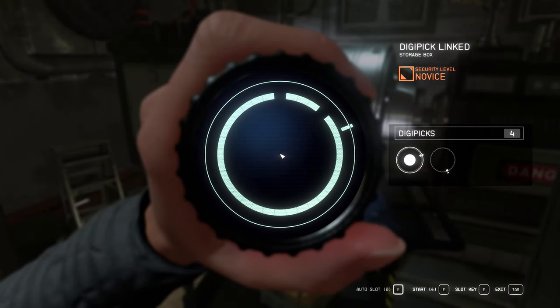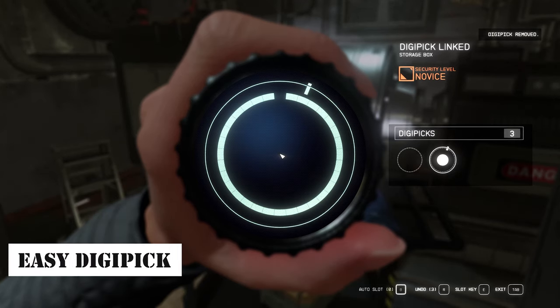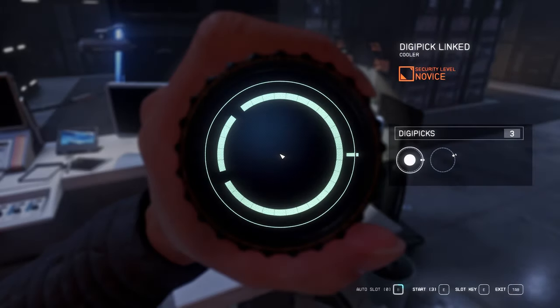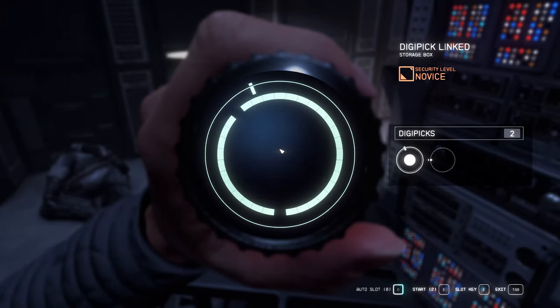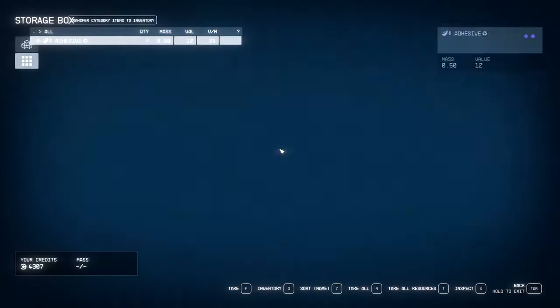Next, to further enhance your convenience, I've prepared Easy DigiPig. In the DigiPig minigame, you need to match various shapes and orientations of blocks that appear on the screen. With this mod, the complex block shapes are simplified, making it easier to align the orientations. It will be beneficial for those who have always struggled with the DigiPig minigame and found it difficult to collect DigiPigs.